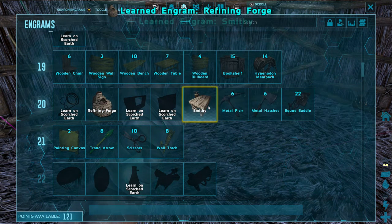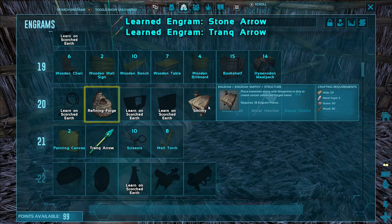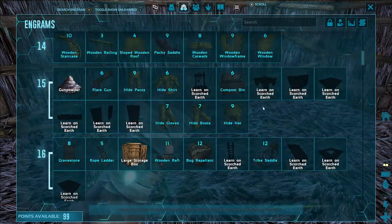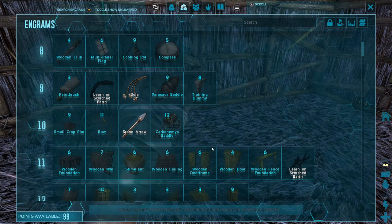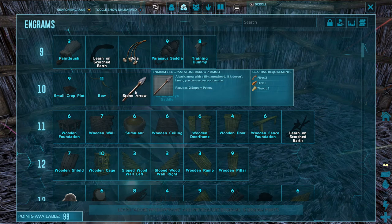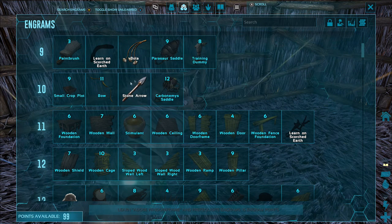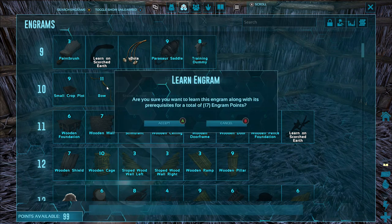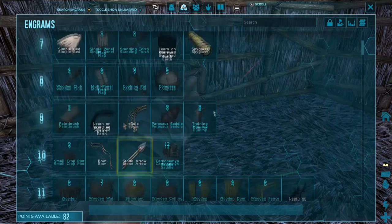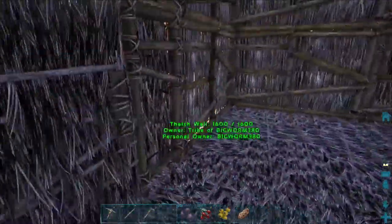The next order of business is going to be getting some metal tools, because metal tools are the stuff — that is what we want. We learned the crossbow, and that caused us to also learn the regular arrow. It used to be I'd go down and try to get the crossbow and it wouldn't let me because I'd have to click on the prerequisite first. Now, anything that has a prerequisite like the crossbow — you have to learn the stone arrow first. If I just click on the bow, it gives me the option to spend points on the slingshot and the bow at once. So that's kind of nice that they made it like that — that way you're not running all over the engram list looking for prerequisites.